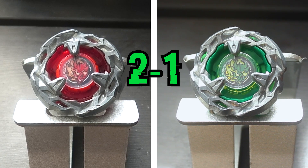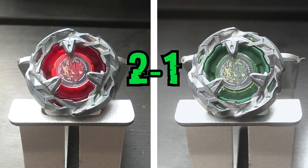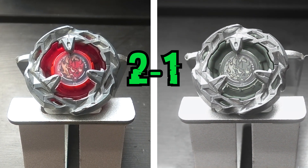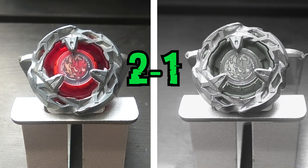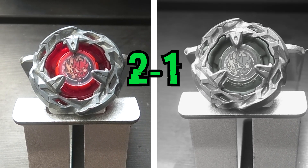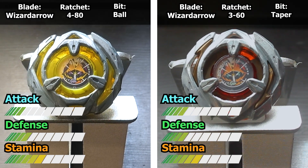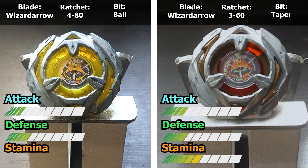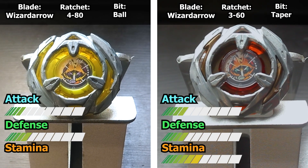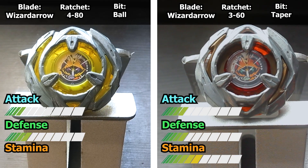Whoa, that battle was close. Despite both bays being super aggressive and dealing out super strong attacks, both Hellscythes had a surprising amount of defense, and I feel like if it weren't for Green Scythe's 80 height ratchet, the OG Hellscythe wouldn't have had quite the easy time taking the win. In our third battle, two Wizard Arrows will go head-to-head, and honestly, it's anyone's guess how this goes, with both opponents having surprising amounts of recoil, high stamina, and low burst resistance. So, let's find out.